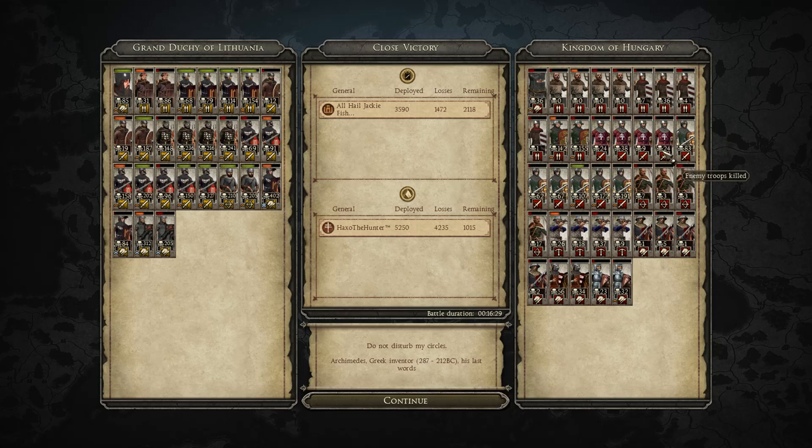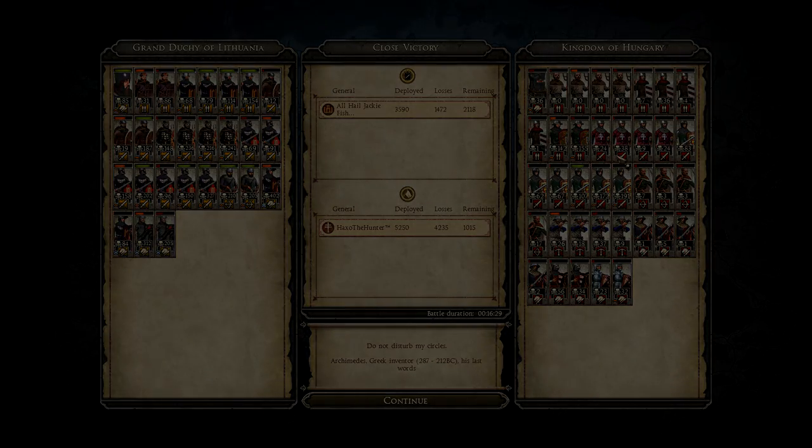A lot of the noble sword kills were on the spear militia. Even some of my axemen did well — 187 kills is pretty impressive. My cavalry absolutely wrecked. For Haxo, his late-period sergeants did really well, and his pavis did well too, but his cavalry really let him down. Melee cavalry is just so bad in this mod and it's a shame — hopefully they improve it before the final release. Make sure to drop a like and comment if you enjoyed, and send any Total War replays to the email in the description. See you guys next time — Fish out.